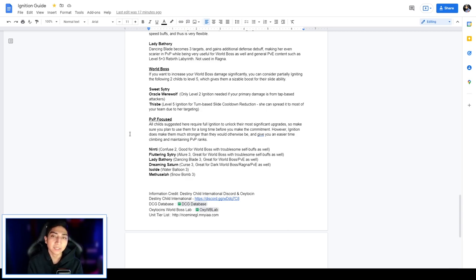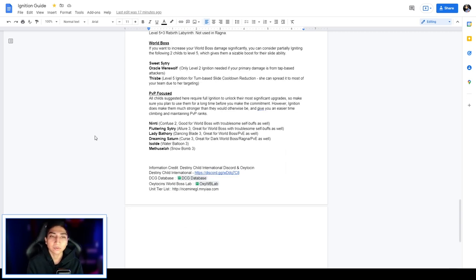To increase World Boss damage significantly, you can consider partially igniting Sweet Citri and Oracle Werewolf to level 5, which gives a sizable boost to their slide ability. For Oracle Werewolf, only level 2 ignition is needed if your primary damage is from tap-based attackers. Additionally, this unit at level 5 ignition provides turn-based slide cooldown reduction which she can spread to most of your team due to her targeting.